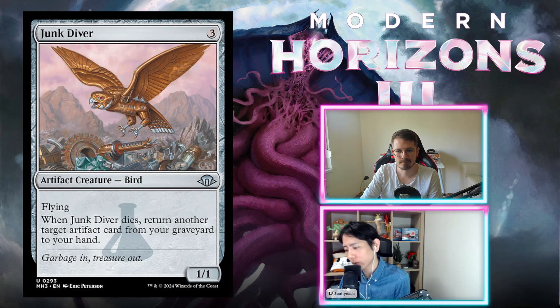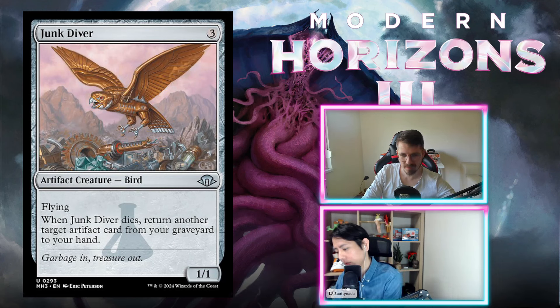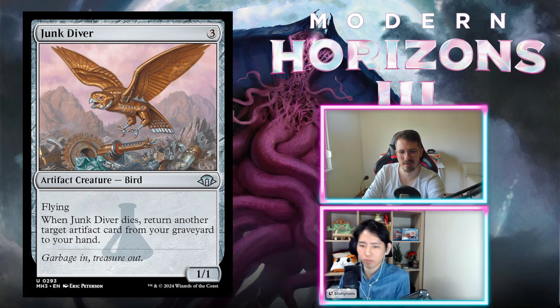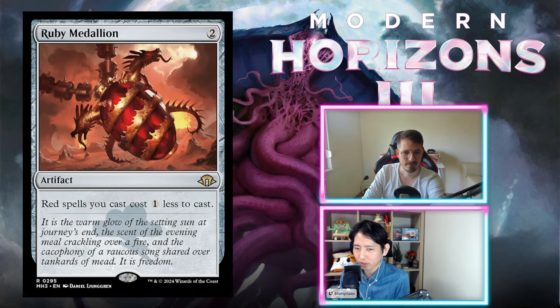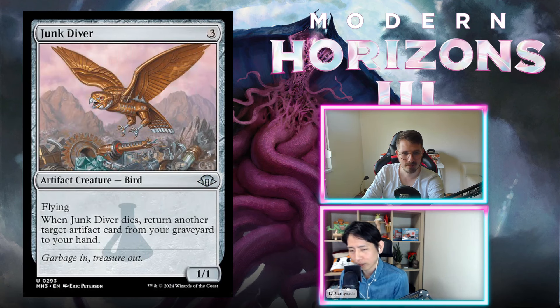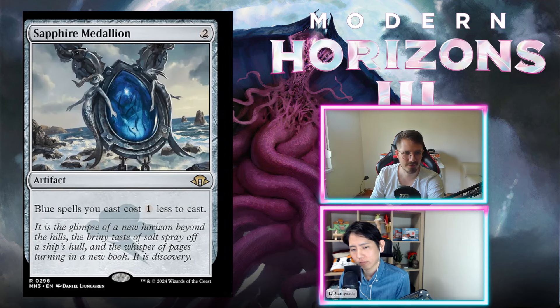Junk Diver — three mana for an artifact creature bird, 1/1 with flying. When Junk Diver dies, return another target artifact card from your graveyard to your hand. Pretty bad — really understated for this format. This is a D-. Too understated for the effect in this set. All the medallions are F so there's not much good artifact recursion target anyway.